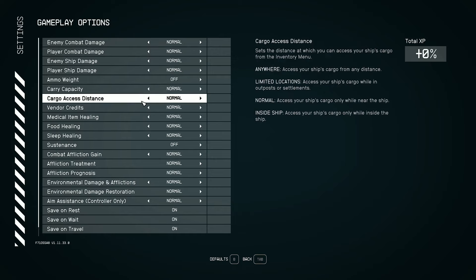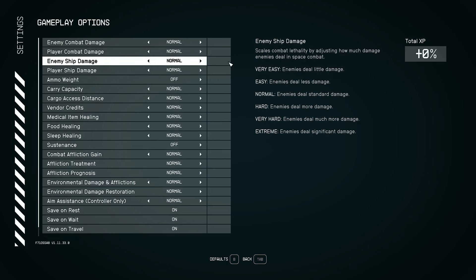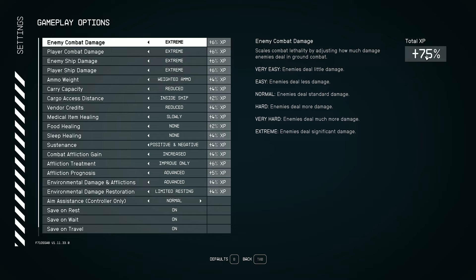So there we got 64 XP, and that was with absolutely no modifiers on at all. Now as you can see, we can change absolutely everything: combat damage, player damage, ship damage, player ship damage, weight for ammo — which is going to cause a bit of a problem — carry capacity, cargo access distance, credits. All of these things add an additional bit of XP onto your gains.